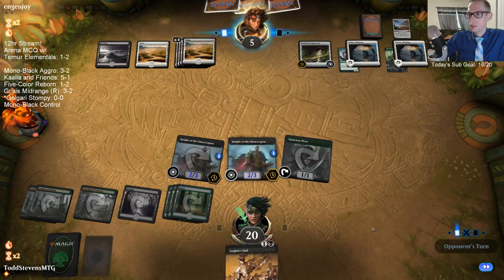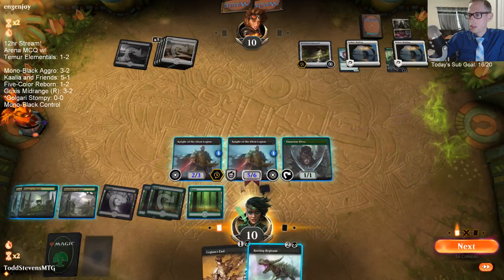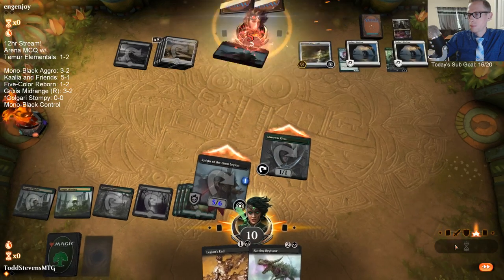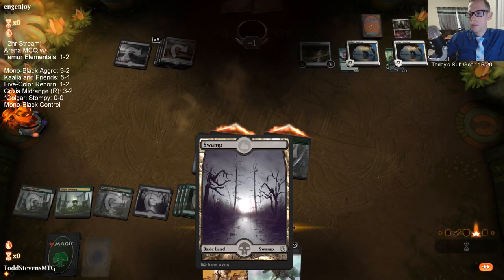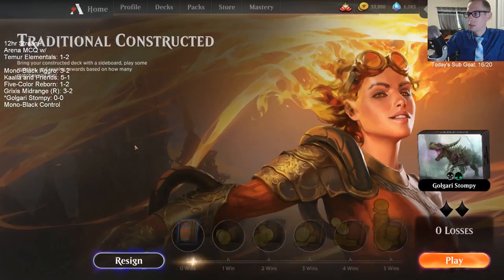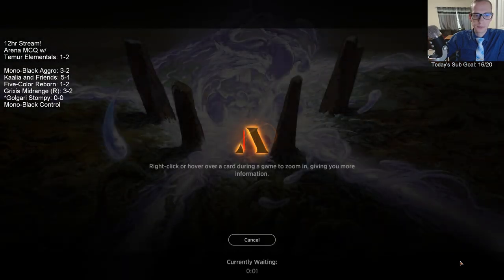They've turned into White-Black Control here. So the events to get these Unhinged basics are over. However, I believe that at a later date — which hasn't been announced — they will be available in the store for purchase. Maybe after all the Planeswalker events are done with.